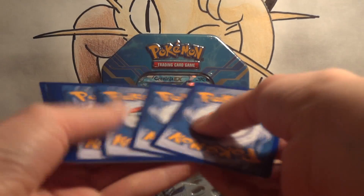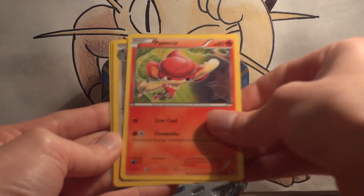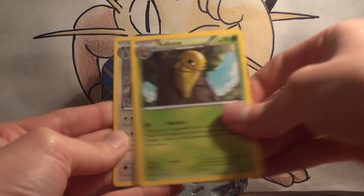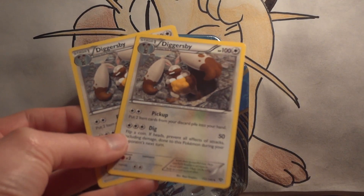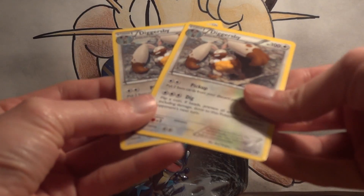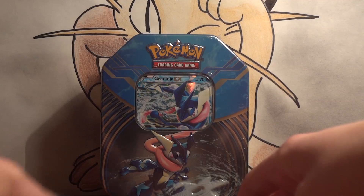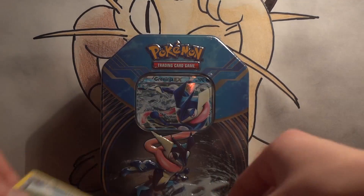On to XY. Three and two. Bunnelby, Phantump, Inkay, Chespin, Pansear, Diggersby, Kakuna. What — double Diggersby? I've never seen that in a legit pack. Stoutland is my reverse, and the rare is the Diggersby.